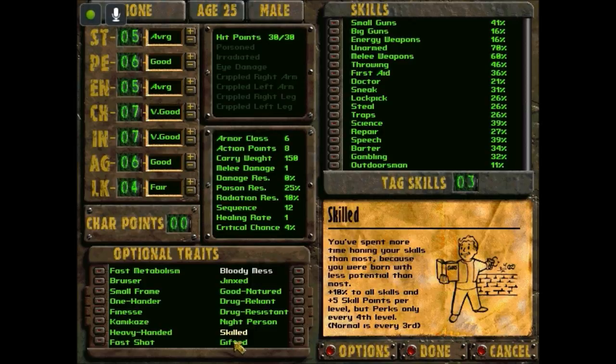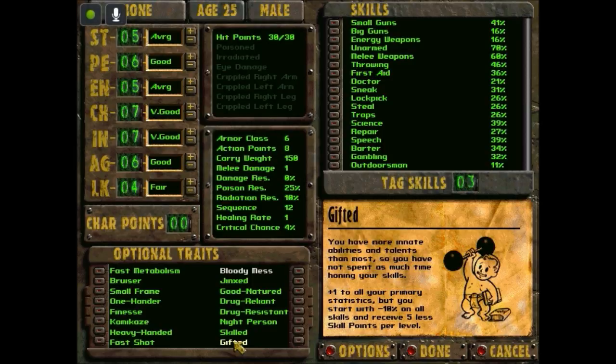I'm taking Gifted, which I think pays off in the long run. You have more innate abilities and talents than most, so you haven't spent as much time honing your skills. Plus one to all primary statistics, but you start with minus ten percent on all skills and receive five fewer skill points per level. Although by boosting my Intelligence up, it helps to offset that a little bit, because you get more skill points from Intelligence.